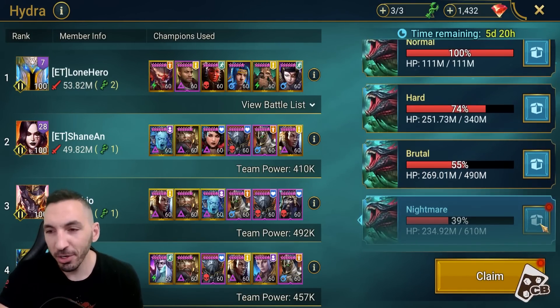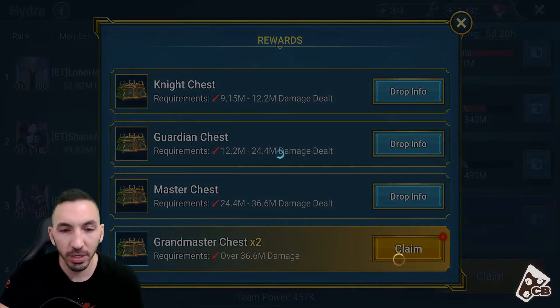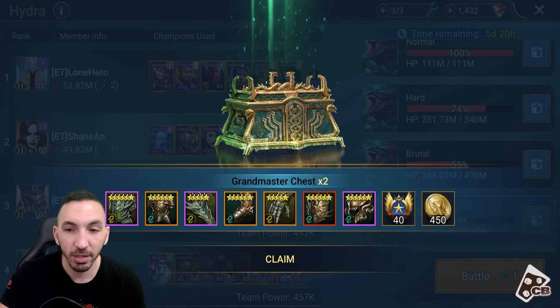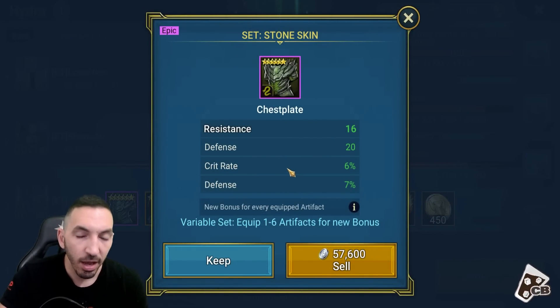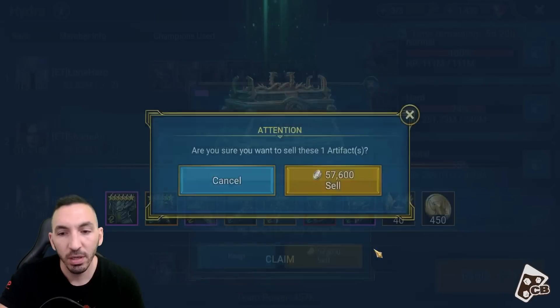Finally, let's have a look at the nightmare chest. We're looking at almost 1,300 gold coins, and with this one we should be closing into 2,000 overall. Look at that - mythical 450 there, so going over the 2,000 mark. So resistance, crit rate, defense - although good, I don't see how I can use this one. HP percent and speed would be nice here. So I'm going to sell it.